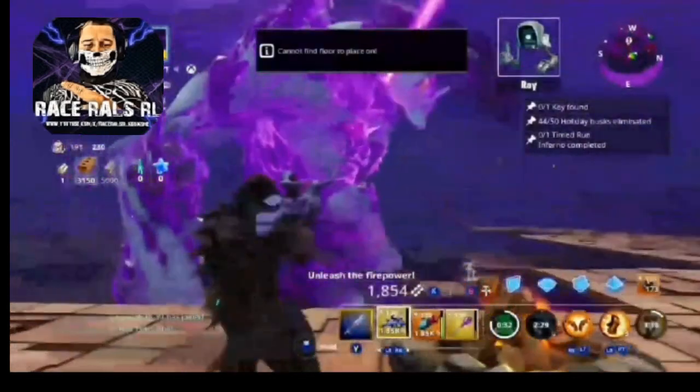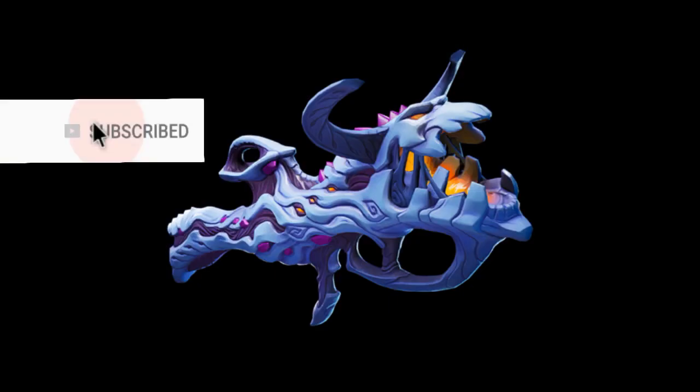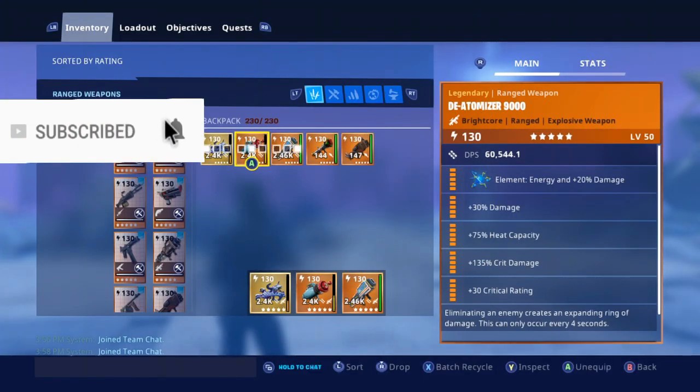How you going guys, RaceRouse here. This video is just about the 5 best rocket launchers in the game. First off it's going to be this one here, the Mythic Raft — one of the best rocket launchers in the game at the moment, obviously because it's a Mythic.